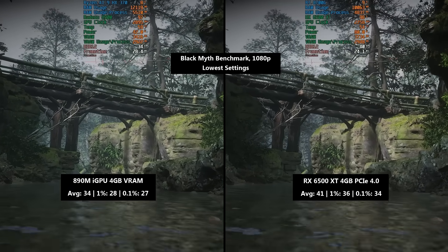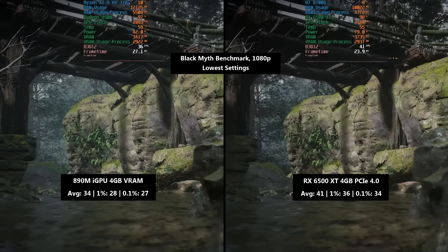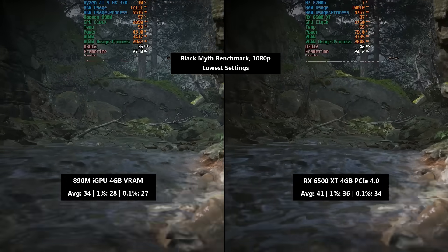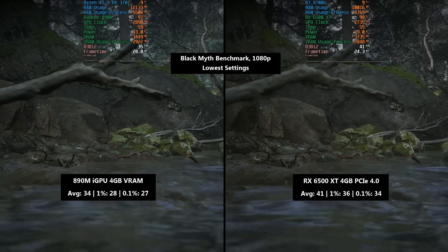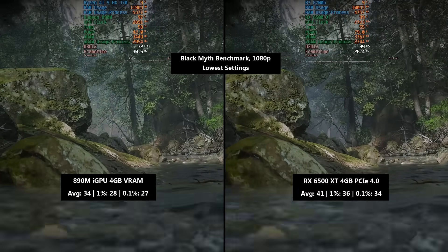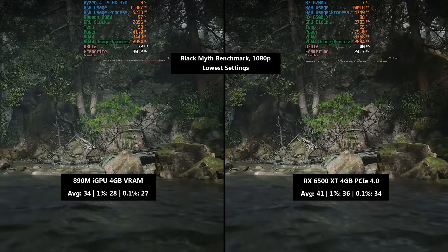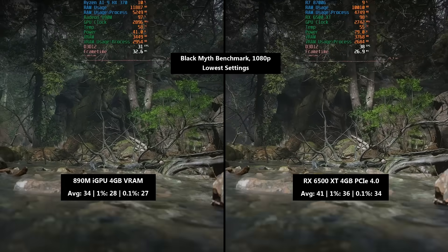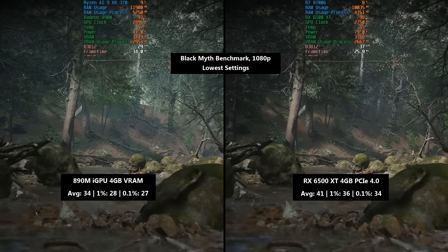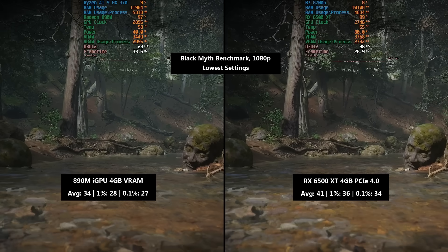Hello everyone and welcome to another video. Today we're comparing the Radeon 890M, the best AMD integrated graphics you can get, with a budget AMD card, the Radeon RX 6500 XT — a somewhat controversial release. It's a 4GB GPU with four PCIe lanes that in a PCIe 3.0 system can be absolutely decimated in some instances. That said, I don't think the 6500 XT is that bad. A lot of people hate on the card, but it is getting cheaper and is capable at lower settings — though I wouldn't necessarily recommend buying one.